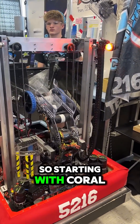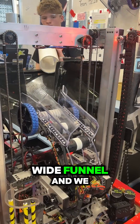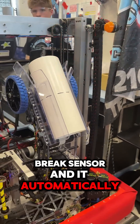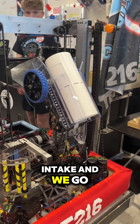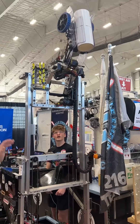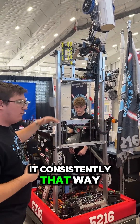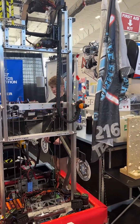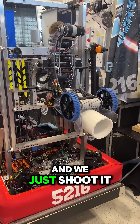Starting with coral, we have this big wide funnel and we intake it. We have a beam brake sensor and it automatically flips up — we have a coral intake and we can go to any of the levels. Put it up to a four and we can score it consistently that way. We can also bring it down to score it in the trough and we just shoot it right out.